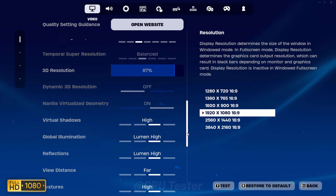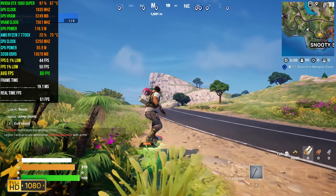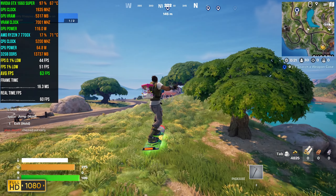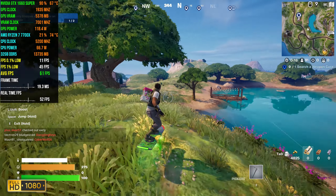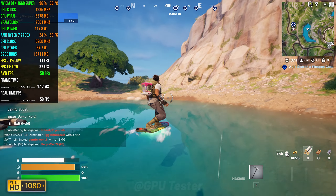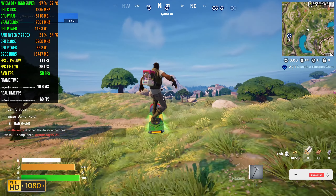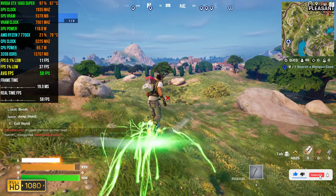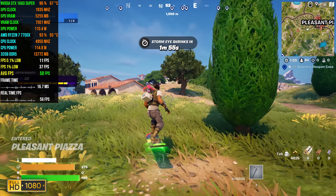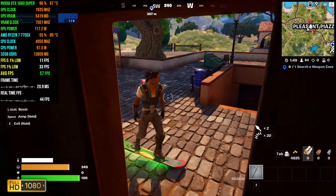Next game on our list is Fortnite. We're going to be playing at the high settings at 1080p using the DirectX 11 API. In terms of averages we get an average FPS of 55, 1% lows of 35, and 0.1% lows of 11 — which is an engine issue. I keep repeating that in every video I test Fortnite: Fortnite stutters a lot no matter what GPU you put it on, and the 0.1% lows are always going to be low. That aside, the FPS is not that good for a multiplayer title and you should probably lower your settings to low to get that 60 FPS experience.